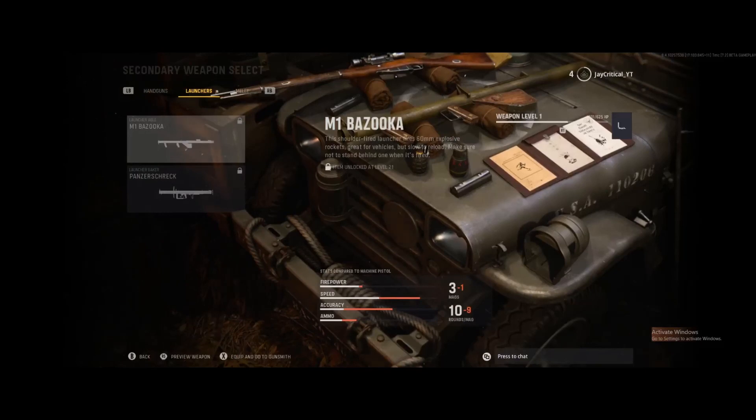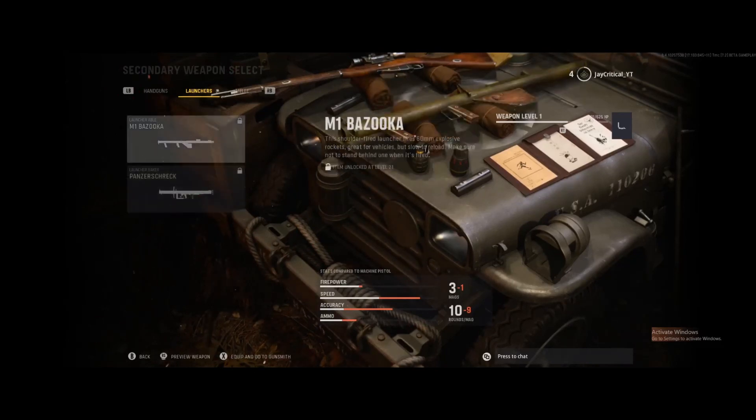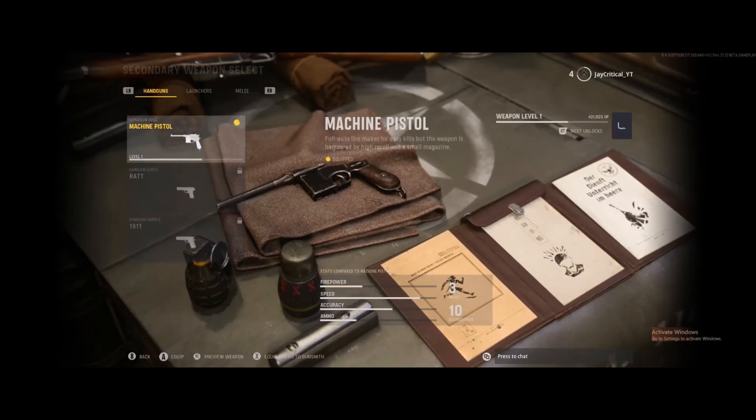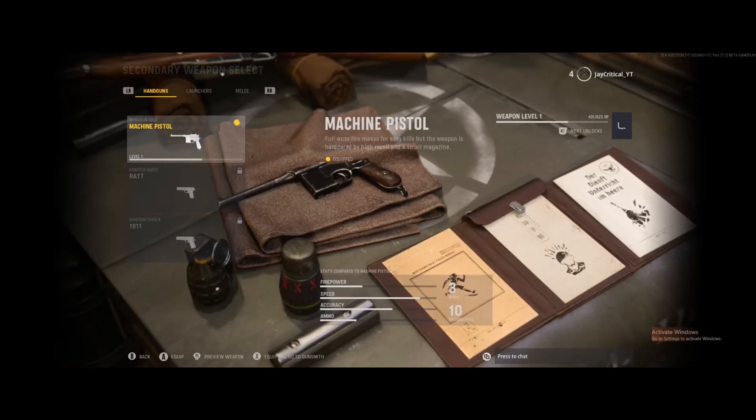The bazooka. Melee — a knife. And well, that's pretty much what I wanted to show you, was just the different guns that will be added at Vanguard launch, unless they decide to add some more. But anyways, thanks for watching.